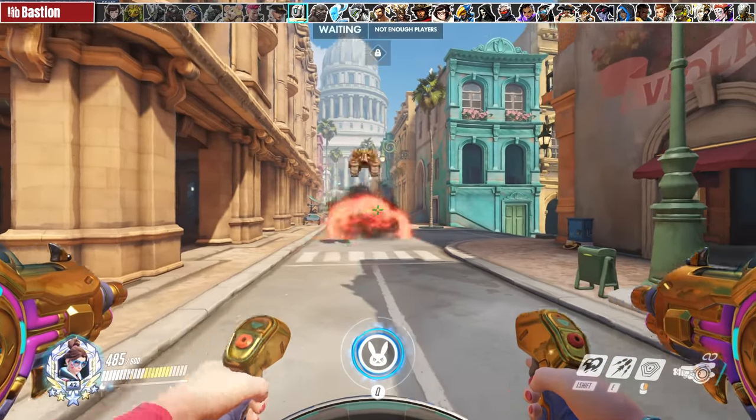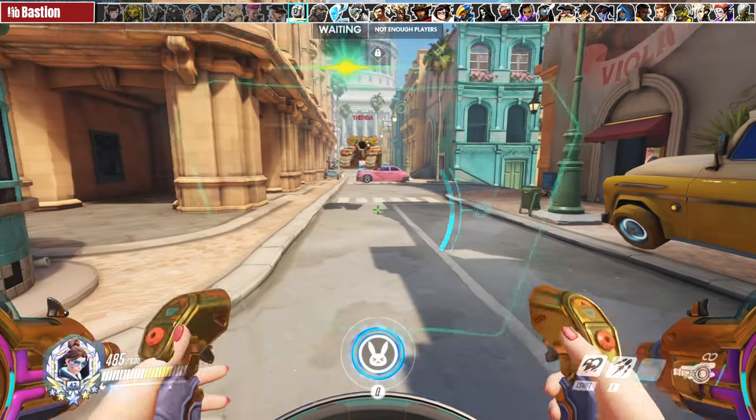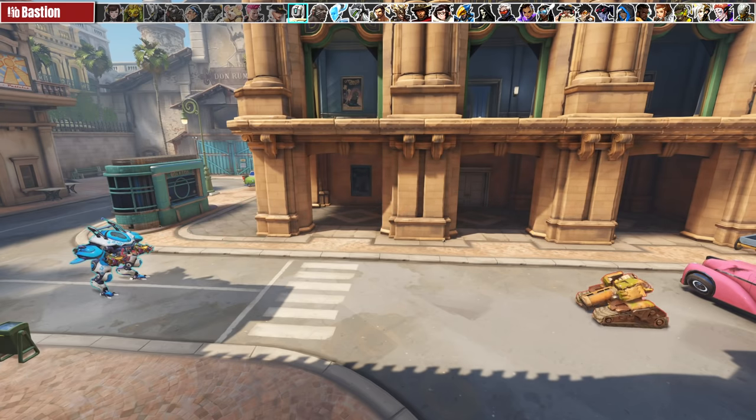When Bastion is in his ultimate form, players will often shoot once, use that shot to rocket jump, then shoot again. Cycle your matrix between each of these shot windows.